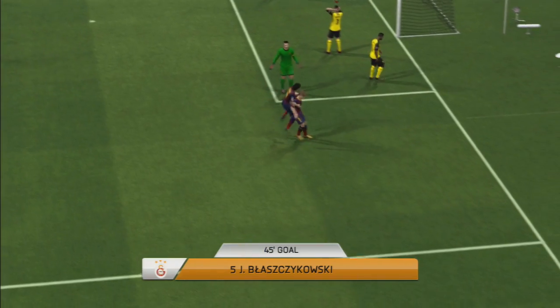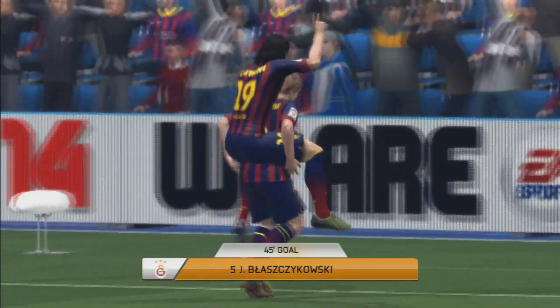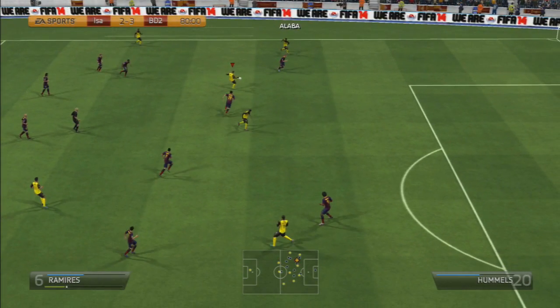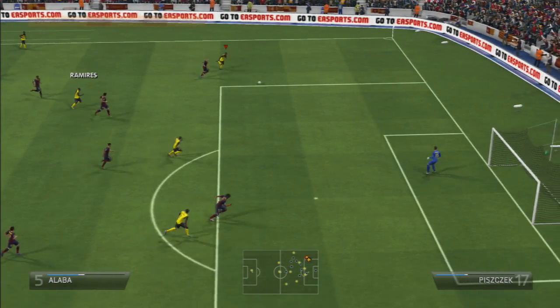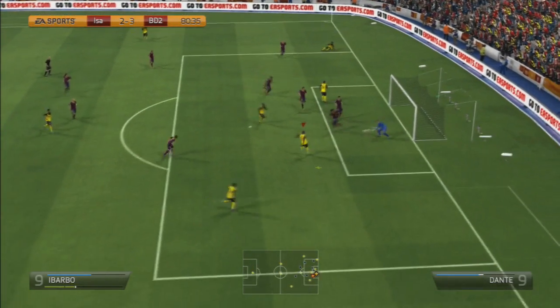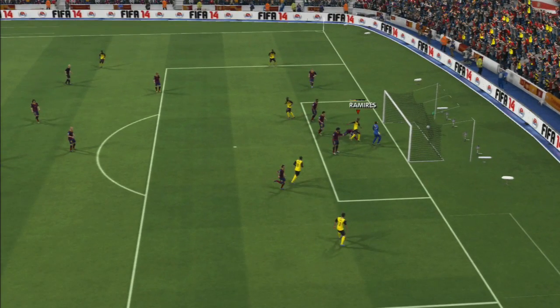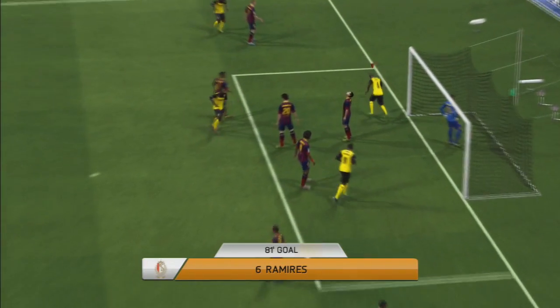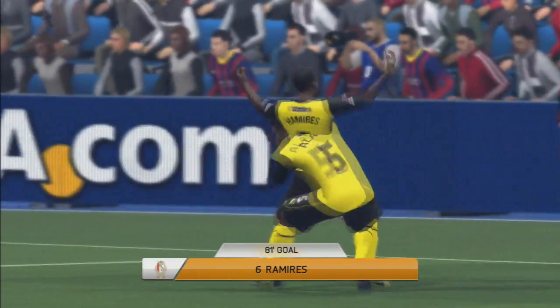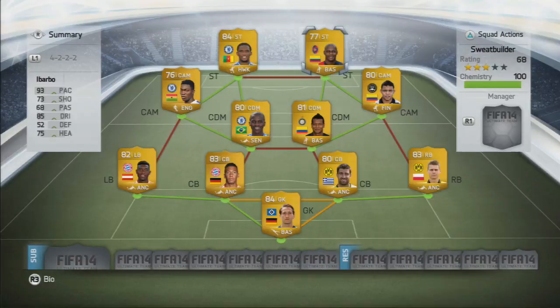The opponent also goes through with Blazczykowski and scores his second goal of the match in the 45th minute, bringing himself back into the game. But we have the ball down the wing with Alaba getting into a good position. Alaba has the shot and it's finished off by Ramirez, who puts it into the back of the net — that pretty much secured the win. We were able to hold on for the last 9 minutes and the score remained that way. A great game and a good win for us.